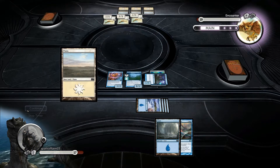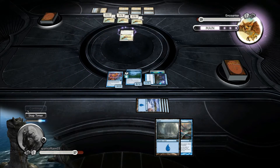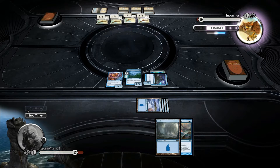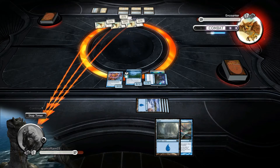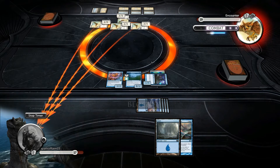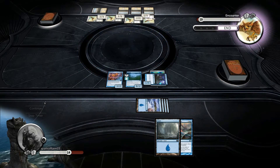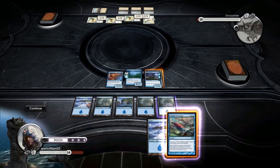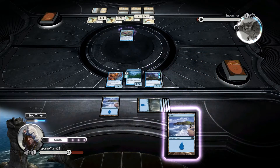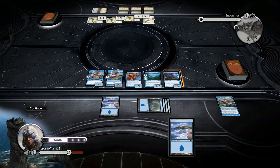There are three Suntail Hawks on the field — I'm really not scared of them. There are now four Suntail Hawks on the field and I'm still not scared of them. We'll block one, I'll take three, be down to 14. My very scary Hatchling gets bigger, except I'm not blocking. I sincerely apologize for my rustiness — apparently I'm just awful right now.